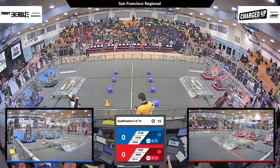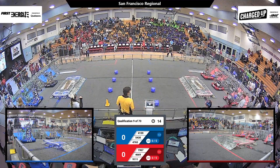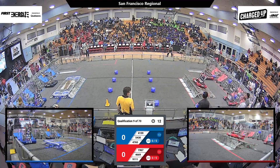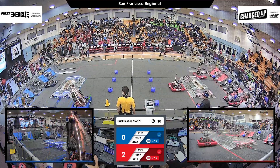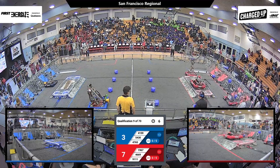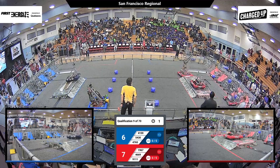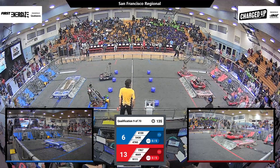Behind the lines, in 3, 2, 1, go! We're off to a 2v3 match between the Blue Alliance and Red Alliance. The quick shot from Cardinal gets a cube on the Red Alliance side — one cube on the ground, one cube on the mid for the outer and co-op grid respectively.